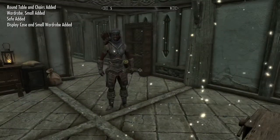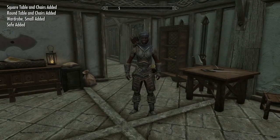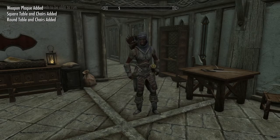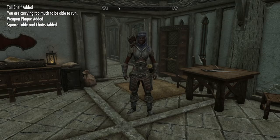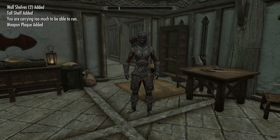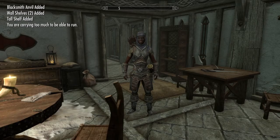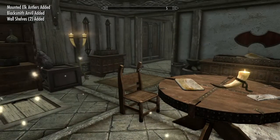After you get everything built, you can talk to your Housecarl and tell them you're looking for a steward. If you want a different follower, you can make this Housecarl the steward and they will stay here at the house. You can have them go buy things for you and manage the property — it's pretty cool.